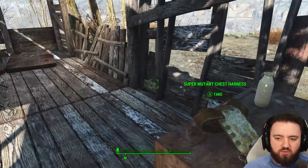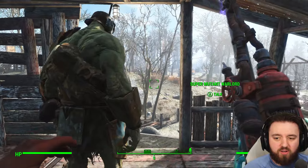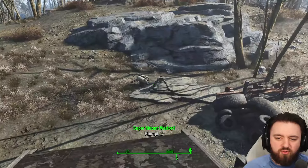They have definitely made themselves at home. Going into the little shack here, you can find a chest harness, so that's two pieces of Super Mutant Armour for Strong — he's going to be super happy with you if you equip him with everything. There is usually a Butcher or a Warlord occupant up here.